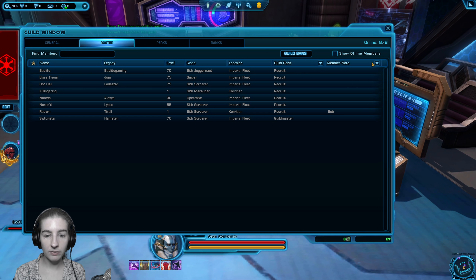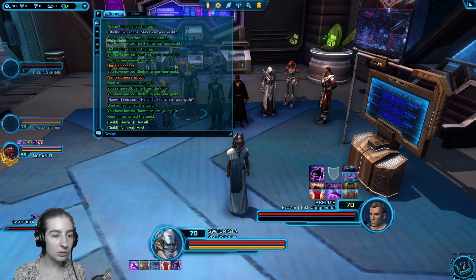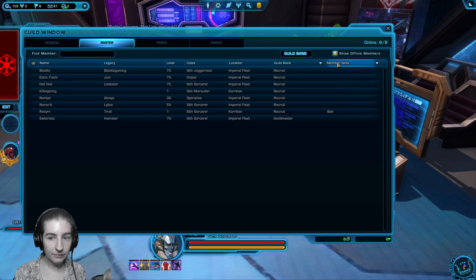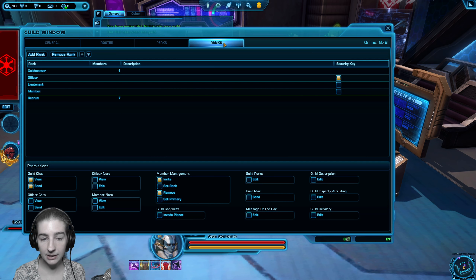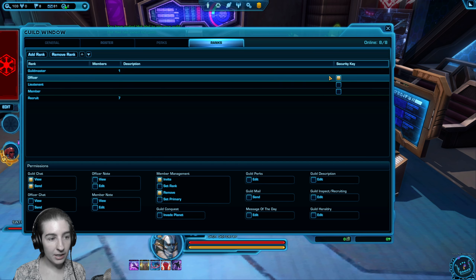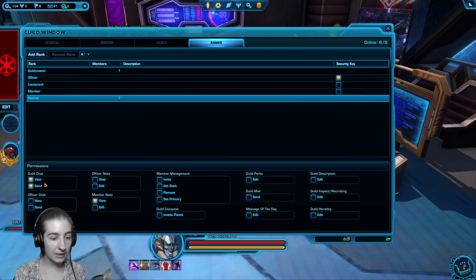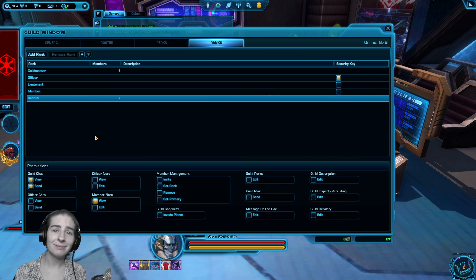Another option that guilds offer is ranks. Right now I'm seeing the online list — I can also see who's not online by clicking the show offline button. Right now everyone's a recruit except me; I'm the guild master. You can go to the ranks tab and you'll notice there are some set up by default. There's going to be 'recruit', which is the default — the only permissions they have is the ability to talk in guild chat and see guild chat.